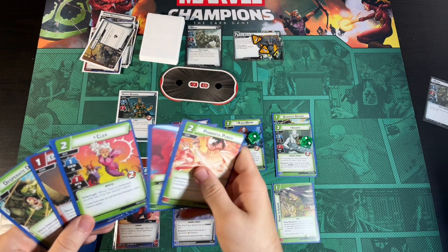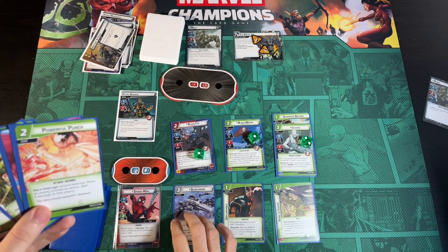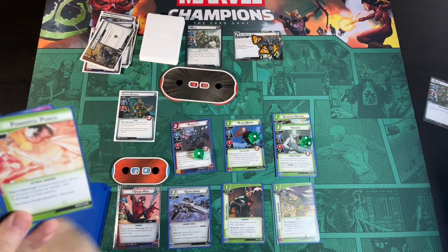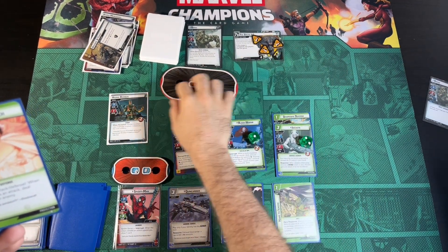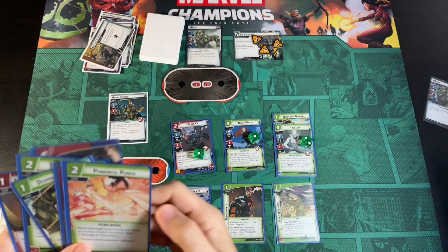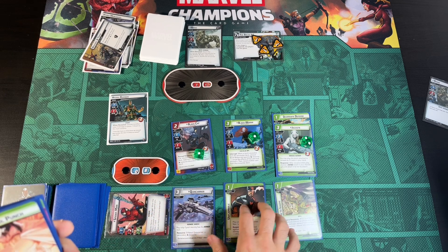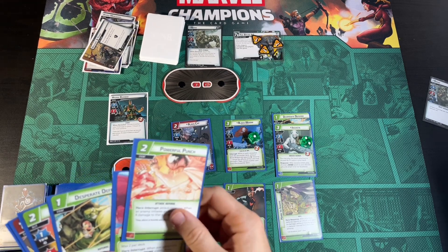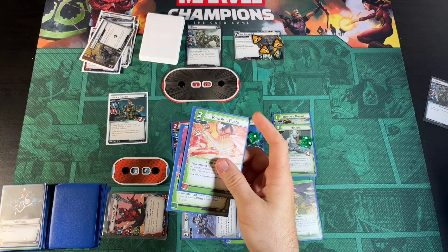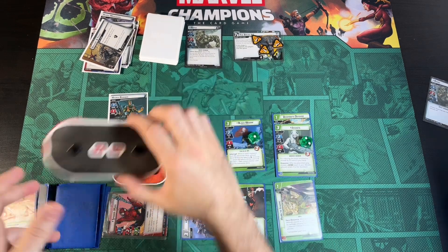We can use a Powerful Punch and a Desperate Defense — we'll draw a card from the Powerful Punch. We come over to Rhino, adding one to the main scheme. He's going to attack for three plus his Boost Card. When he initiates his attack, we draw a card into Webbed Up. We play a Powerful Punch with a Quinn Carrier and this Defensive Energy — he takes four damage and goes down to seven, and we draw a card from Defensive Energy into a Web Shooter.